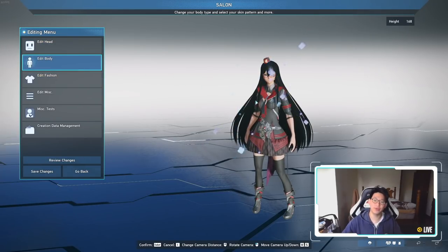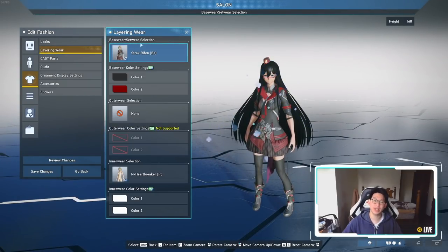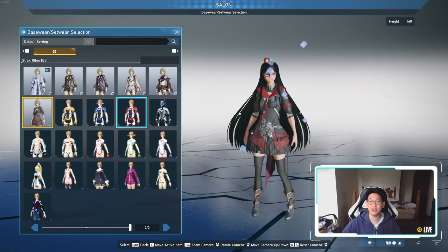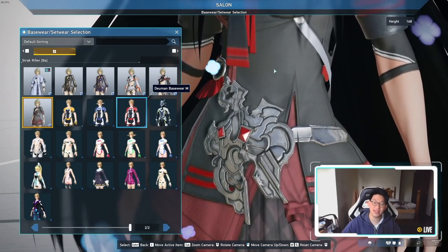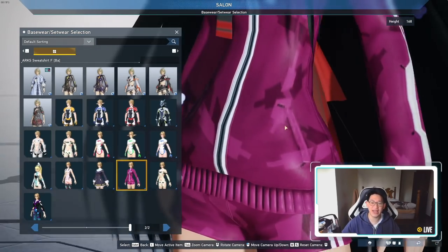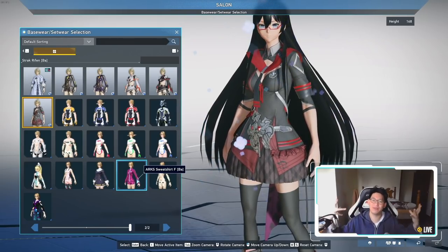First, let's talk about outfits, since that's the most obvious thing. Go to 'edit fashion' then 'layering wear.' Base wear and set wear will be the majority of your fashion. The ones with light backgrounds are NGS outfits, while the ones with dark backgrounds are base PSO2 outfits. The main difference is fidelity — when you zoom in, NGS outfits are much more detailed, and you can see the material and texture. Base PSO2 outfits have a noticeably lower pixel count by comparison.